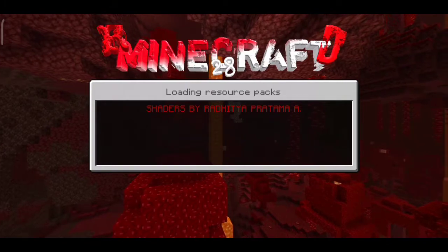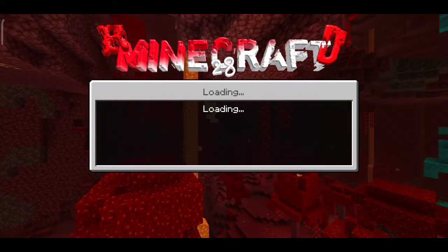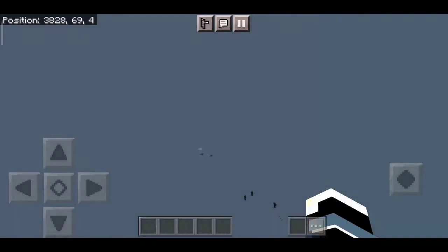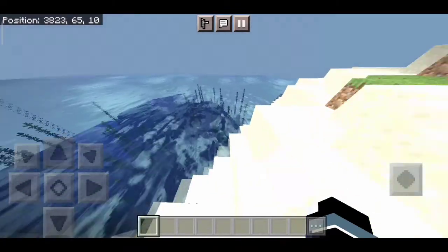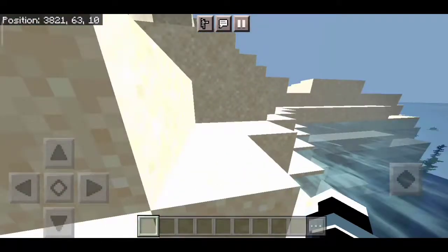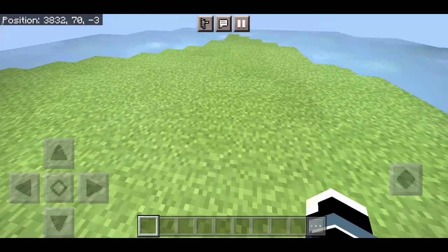You can see the seed on your screen — it's so easy to copy and paste. Let's create a new world. The speciality of this world is that it has a stronghold, but not a normal stronghold. It has a fully completed end portal in that stronghold, with all 12 ender eyes already placed on the ender portal frame.